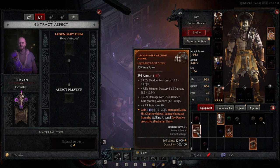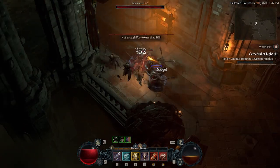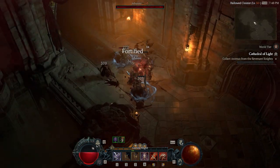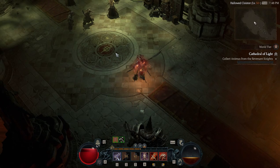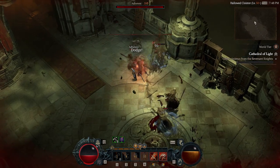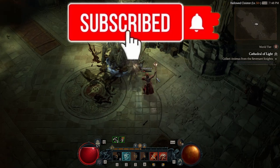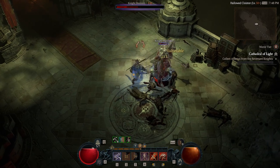To complete the Cathedral of Light in the fastest time possible: number one, level up to rank 50 minimum by doing Tree of Whispers missions and getting your Renown up. Number two, reallocate all of your skill points and try a new build because your current build might be holding you back. Number three, upgrade all of your items including jewelry. Do all of these and you'll be ready to take on the Cathedral of Light and unlock World Tier 3. Thanks so much for watching — for more Diablo 4 guides, subscribe to the channel and support me on Patreon.